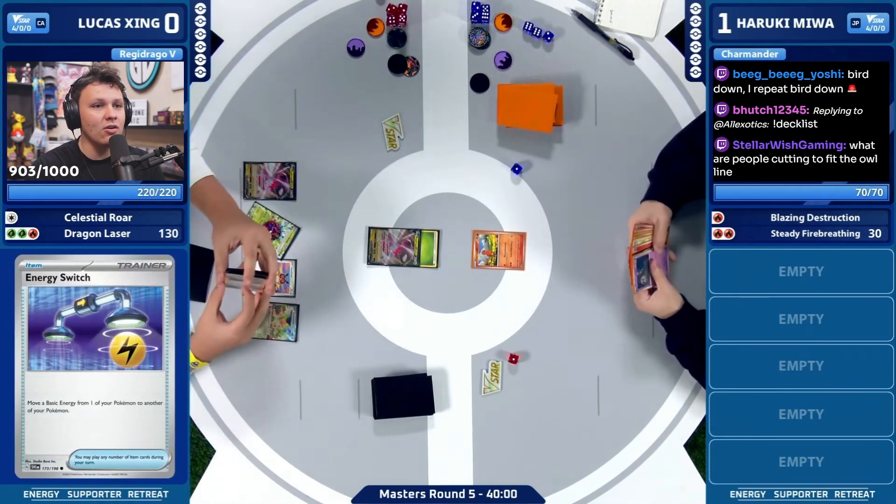I feel like we could have used the Switch. Lucas messed up by not keeping the Switch, because now we have to Loss on two energy — we have to retreat energy. The Switch should have been comboed with the Prime Catcher here. Unless Lucas is going for something else, but now we have to Loss on two energy off our active Drago, which means the Drago becomes unusable for a turn. Yeah, this is a mistake here from Lucas to discard the Switch instead of using the Switch.